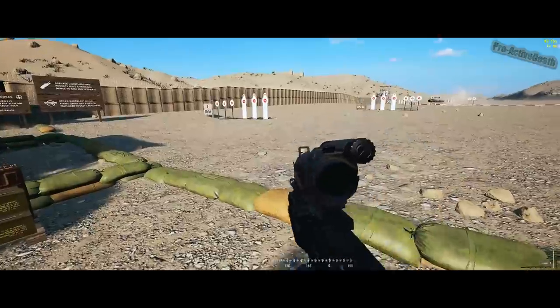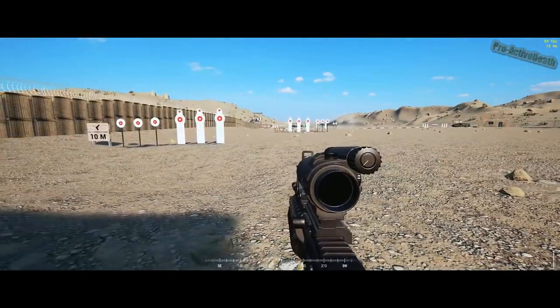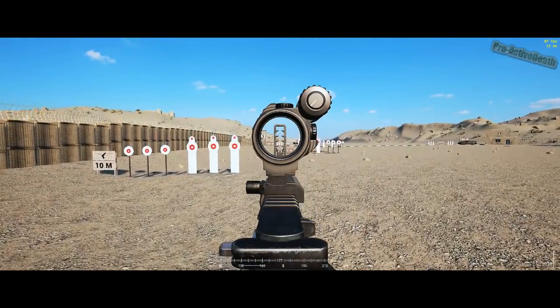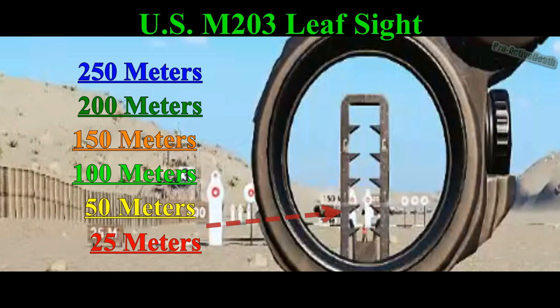So how do we accomplish this? Well, unfortunately for ranging, there are no shortcuts — it just takes time in-game to accurately figure out distance. But for putting rounds on target, we can use the US leaf sight for 25 meter, 50 meter, 100 meter, 150 meter, 200 meter, and 250 meter engagements.